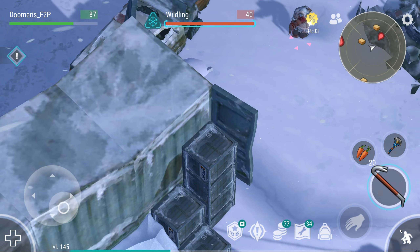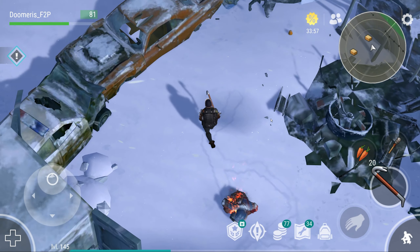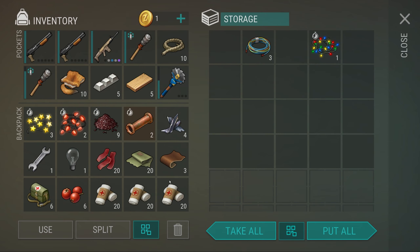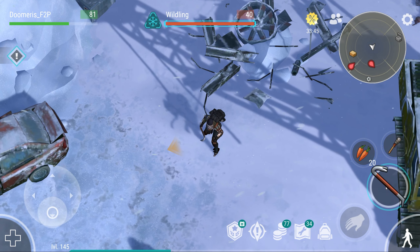There is a zombie here. I'm just going to kill him — the zombie is going to die by burn damage. Make sure we loot the car here. You also do not freeze here, so don't worry about freezing even if you're naked. I know it makes no sense because this is literally a snowy location, but since it's an event, we shouldn't be freezing.